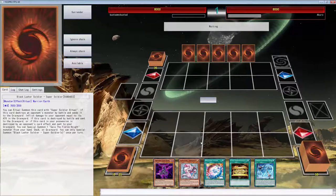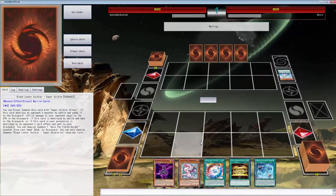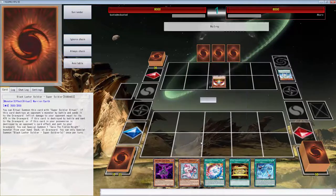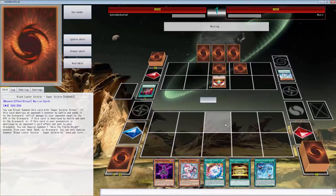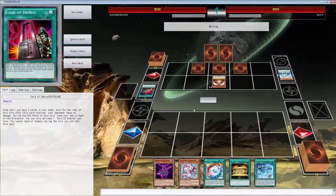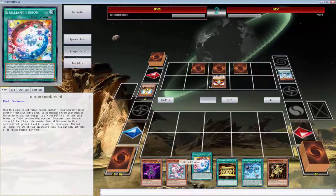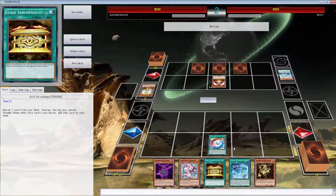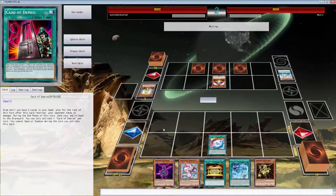It looks like we're playing against Monarchs — actually no, we're playing against Counter Fairies, because why not. Holy cow, I'm about to quit, I don't want to play against this. I really hate Card of Demise — oh wait, never mind, that's Paleozoics. That makes me feel better. Let's just use this — he's gonna negate, come on, use the Negator for free.